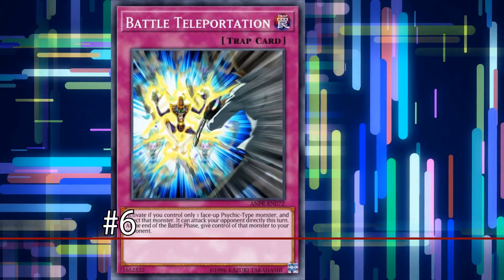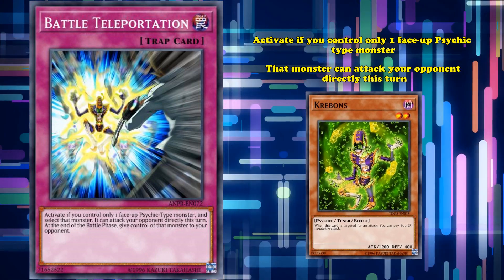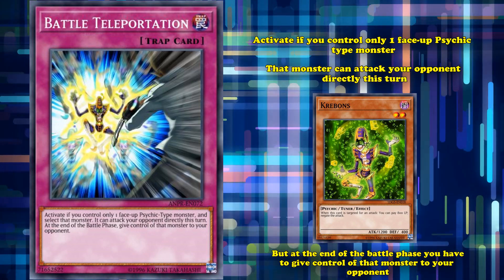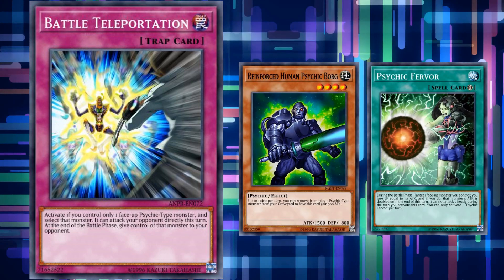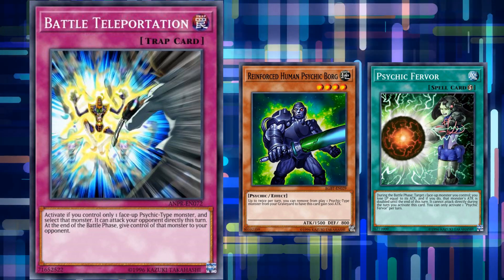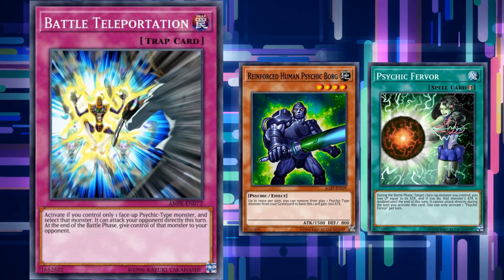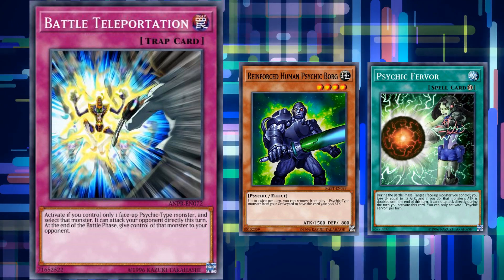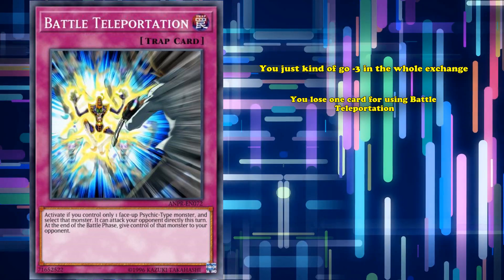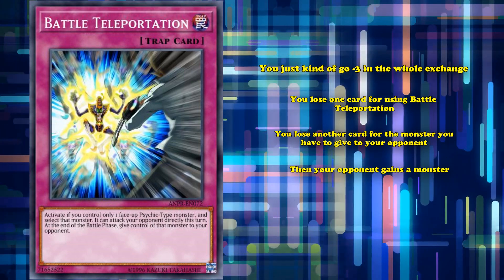At number 6, we have Battle Teleportation. This is a trap card which can only be activated if you control a single face-up psychic-type monster, in which case that monster can attack your opponent directly this turn. But at the end of the battle phase, you have to give control of that monster to your opponent. Psychic-type monsters are at least a little better at granting themselves extra attack than zombie monsters, but they're still not a powerhouse when it comes to big numbers. So granting them the ability to attack directly isn't that big of a deal, especially since you have to set this card first and wait a whole turn, then it has a conditional effect where you can only control that one face-up card, and after it attacks you have to give that monster to your opponent. So you just kind of go minus three in that whole exchange — you lose one card for Battle Teleportation itself, another for giving your monster to your opponent, and your opponent gains that monster. Hence, the minus three.